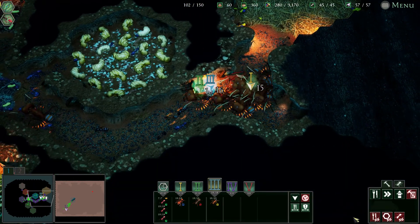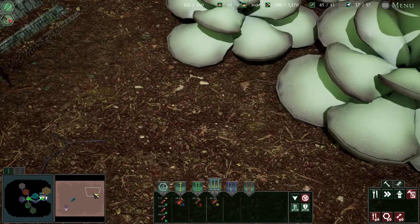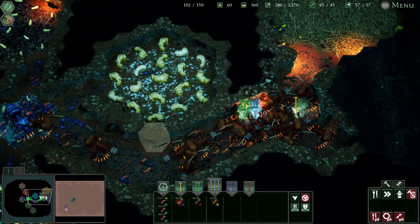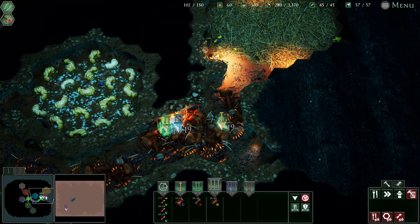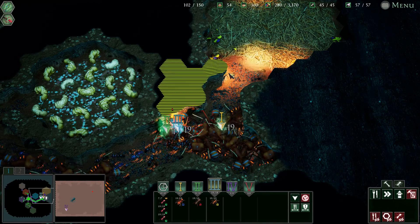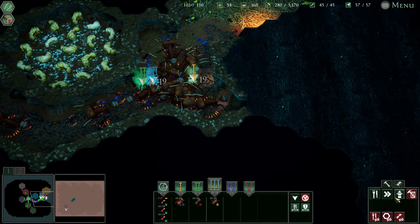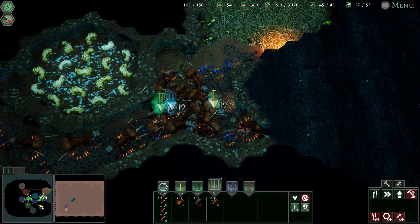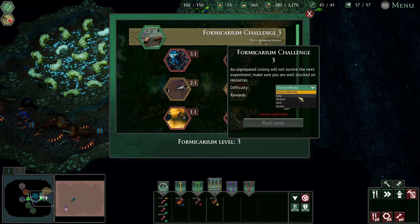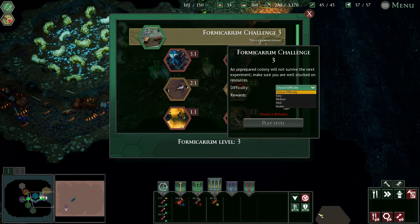I'm not too sure what this mission entails for us. Pull everybody back in. I hate how there's like little bugs on the map that I just can't eat. Let's not waste food on speed tiles. Let's give this a crack and see how we go. Make sure you're well stocked up on resources. Ah, to hell with it, let's go inside.